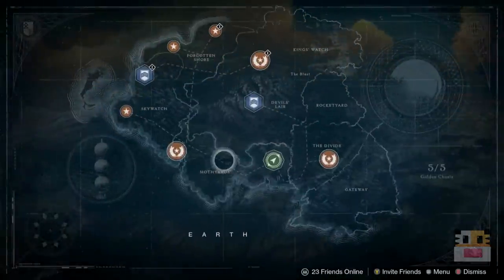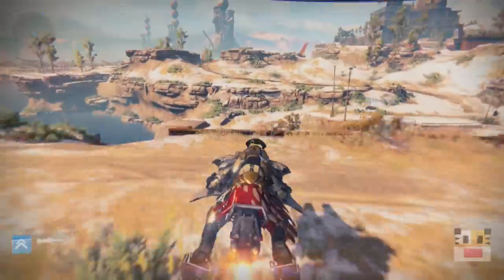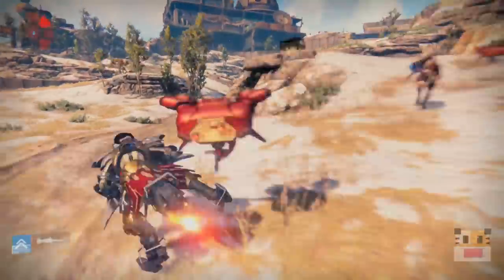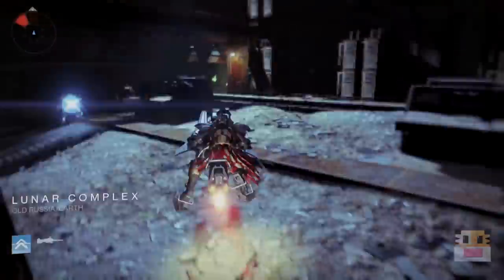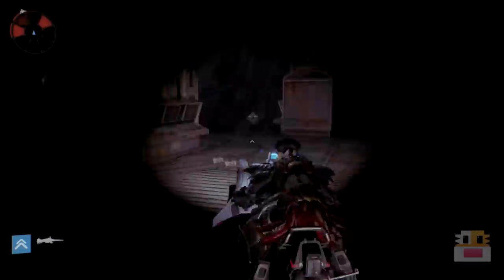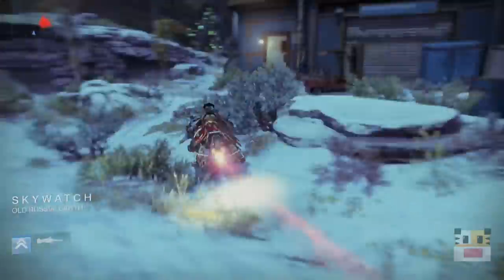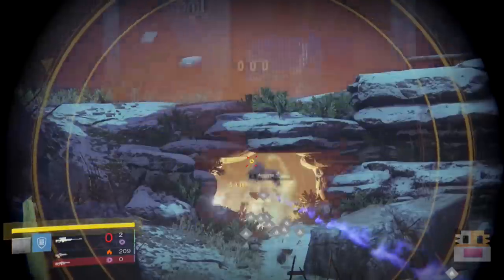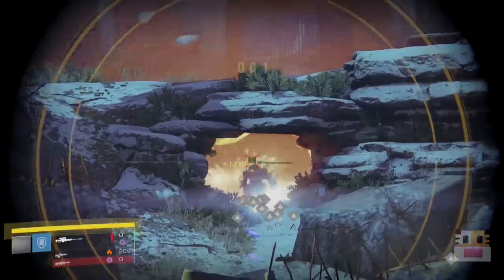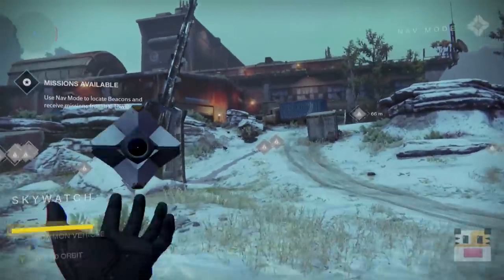This part tasks you with using void damage to kill acolytes and wizards. I don't recommend trying to kill wizards — they're way more difficult and harder to find. What you want to do is head to the loot farm in the Skywatch. Just head straight to the main loot cave — that's the one that has a bunch of acolytes coming out of it, as well as thralls. All you have to do is sit in front of that loot cave and use a sniper rifle, heavy weapon, or primary — anything with void damage. If you have a secondary like a void sniper rifle, that works great since enemies drop a lot of secondary ammo. Keep killing them with void damage; it has to be void damage otherwise it will not work.